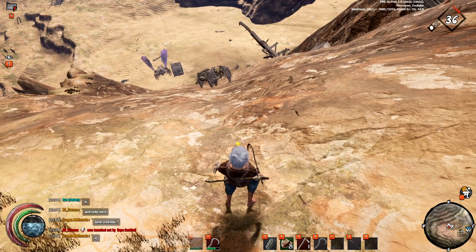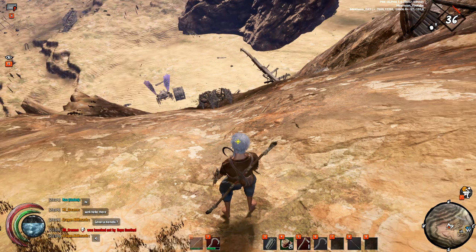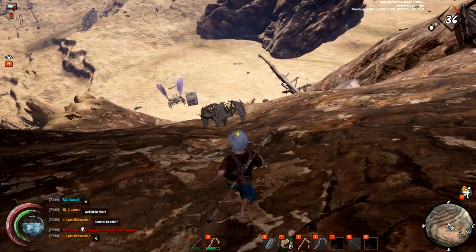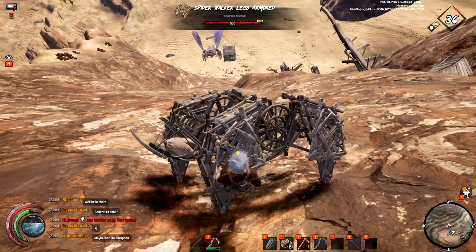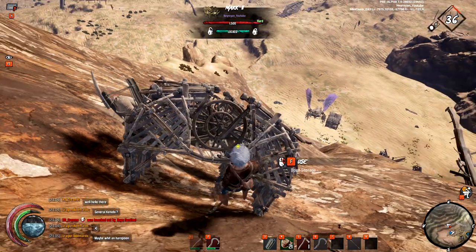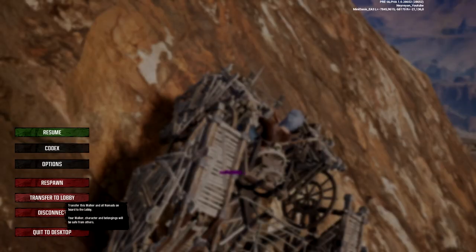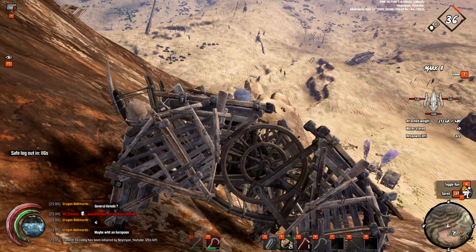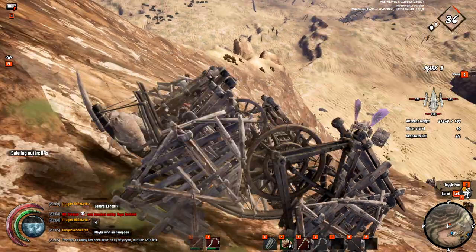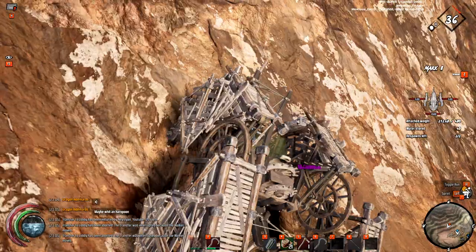Before you leave the main area, which is the Cradle map, try to take everything you can pack into your base. Also, before you leave, if you have more than one walker you can send it to the lobby - enter it and choose 'Transfer to the Lobby.' You have to wait two minutes and it'll be out in the lobby. You can move while transferring.